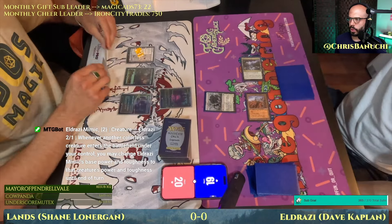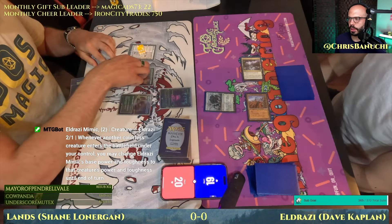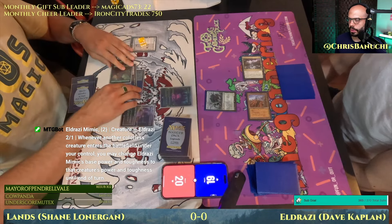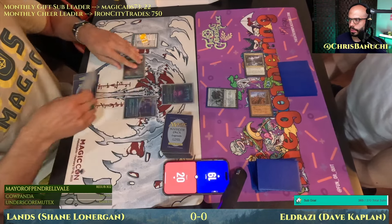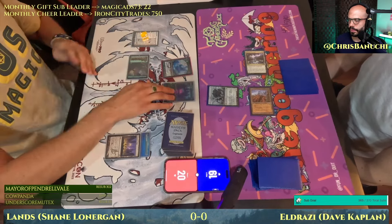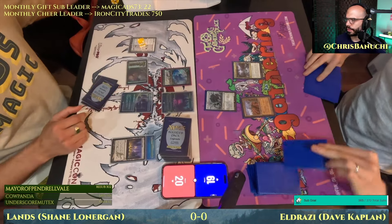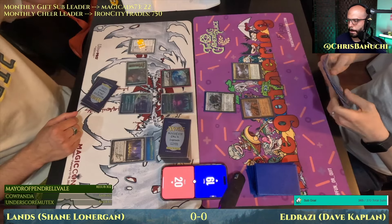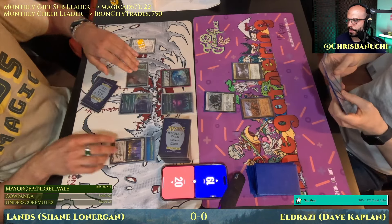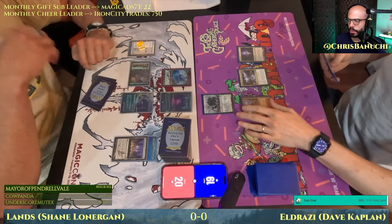Secluded Courtyard was the second land drop. Urza's Saga will tick up. Curious to see what the follow-up will be here for Dave. That's being staged in Dark Depths — with Wasteland tapped down it looks like we're going to make a Marit Lage. Which deck is the aggro deck exactly? There's a 20/20. Eye of Ugin, okay.